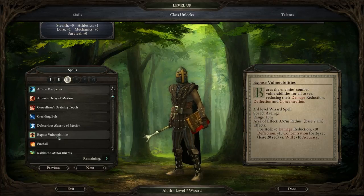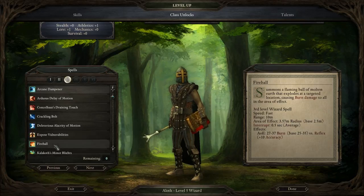So minus 5 damage reduction, minus 10 deflection, minus 10 concentration. That's a good debuff. Fireball, yes! Summons a flaming ball of molten earth that explodes at a target location, causing burn damage to all in the area of effect.